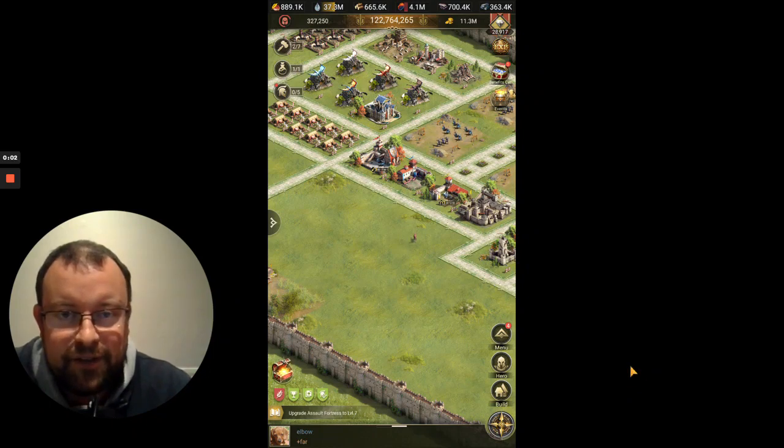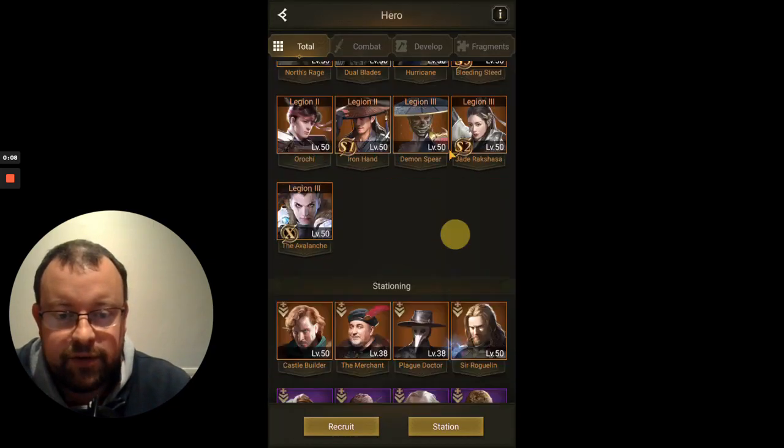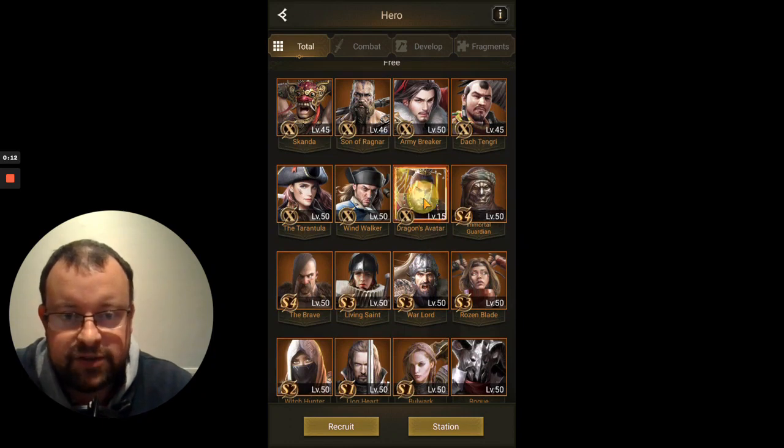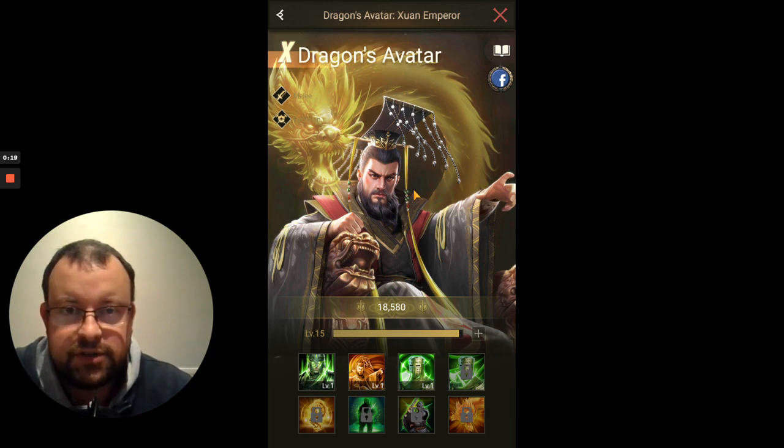Hey guys, Lord of Pontell here with another video for Rise of Empires Ice and Fire. Today we are going to be looking at one of the SX heroes. The next in the SX1 group is Dragon's Avatar. I do have him in my account but I haven't developed him at all — I only got him at the end of the last season rewards from Eden. We didn't do very well last season and I only got one SX hero, which ended up being Dragon's Avatar.